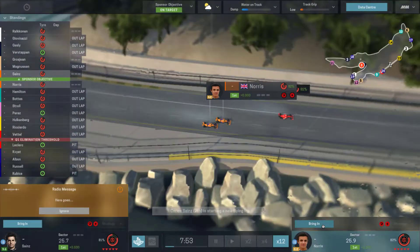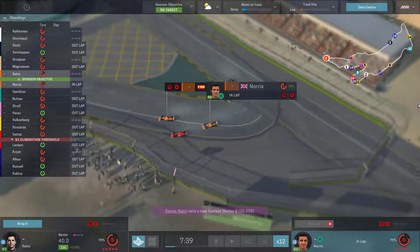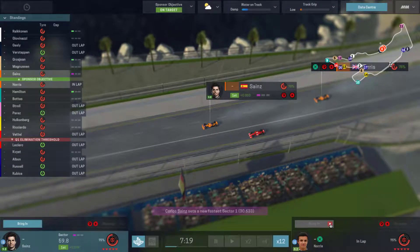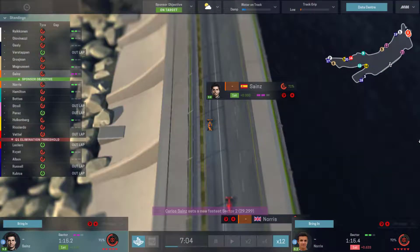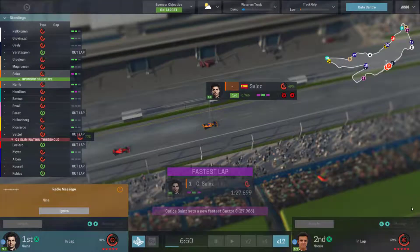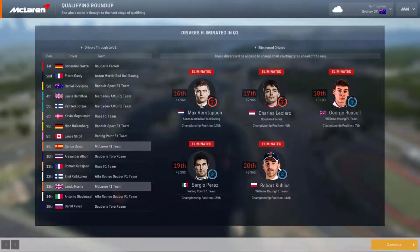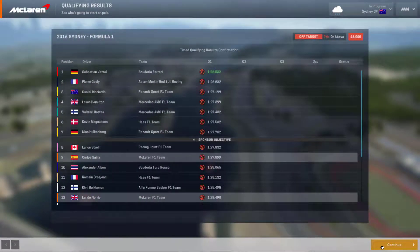Sainz is the faster driver — let's see how Norris develops. Sainz is going a lot faster than Norris in these wet conditions as he sets the first fast lap. He's the only person with a quick sector two time and looks set to go fastest — but Hamilton beats him. Sainz ends up ninth and Norris thirteenth. Sebastian Vettel goes fastest for Ferrari from Gasly and Ricciardo. We'll have to wait and see going into Q2.